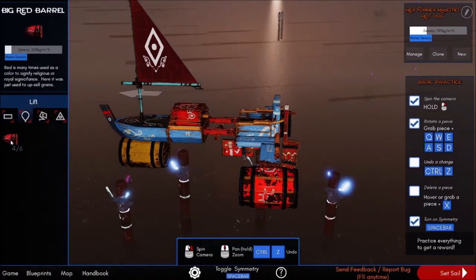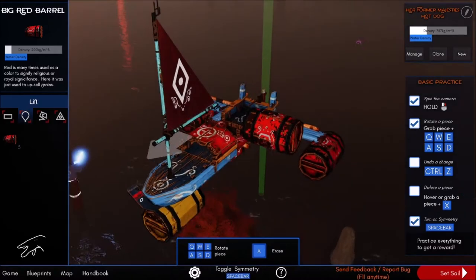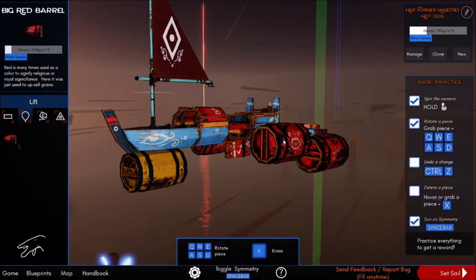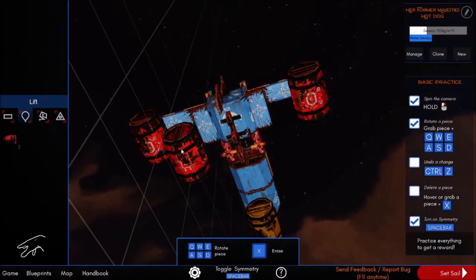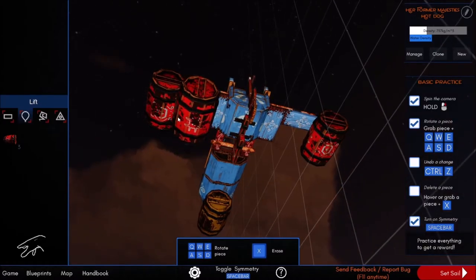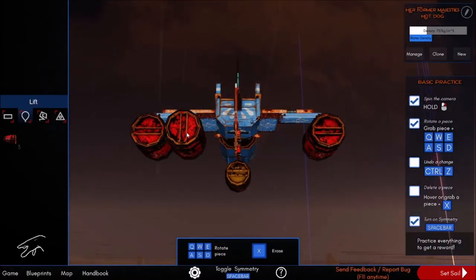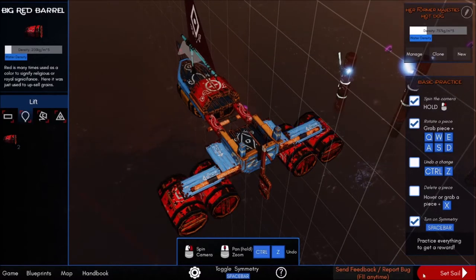Anything any good to us? A bit more lift maybe would be good — do you reckon that'll help? Could it do any harm? Here we go, hold on — symmetry. Can I have another one please? Please sir, may I have another? There we go. Perfect — that's going to help, isn't it?